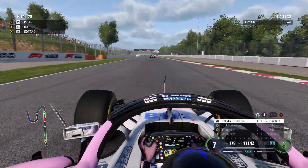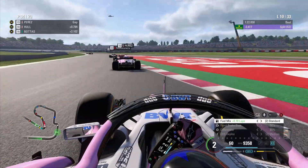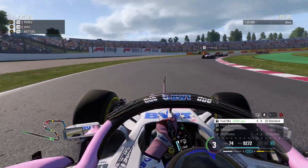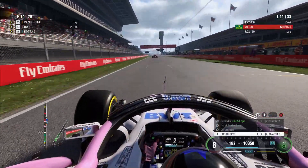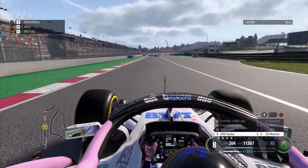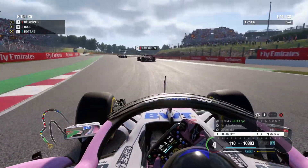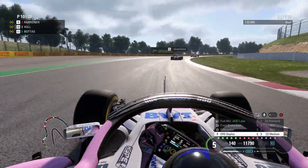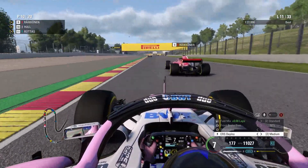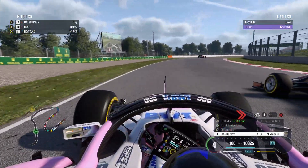Bottas is going to spend a bit of time behind Sirotkin and lose time to us. Perez has got Räikkönen locking up just ahead as we go into the final sector. There's Vettel who's got ahead of Räikkönen. Räikkönen appears to be going slow. I lost complete control of the car over the kerbs — scary moment where I nearly binned it, but kept it under control. We're now back up into the points as Magnussen has made another pit stop onto soft tyres. Perez has made it past Räikkönen. Now we're trying to get past Räikkönen who's very slow — must have some kind of problem. He pulls to the inside to defend through Turn 4.